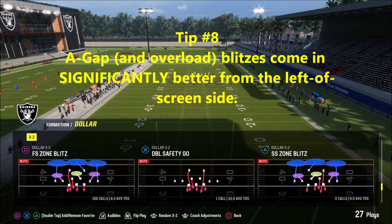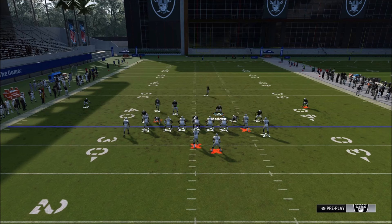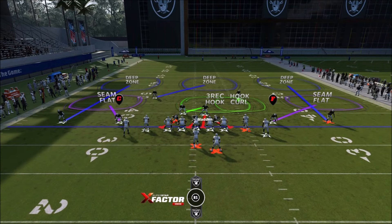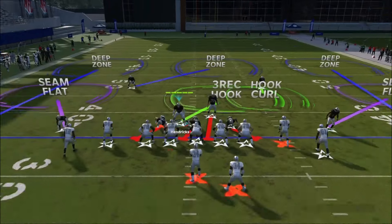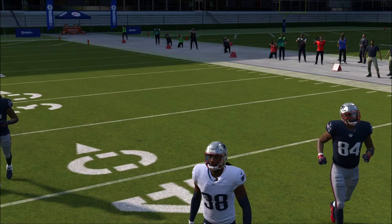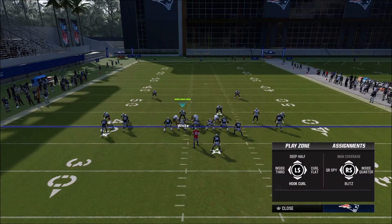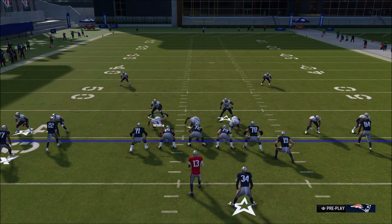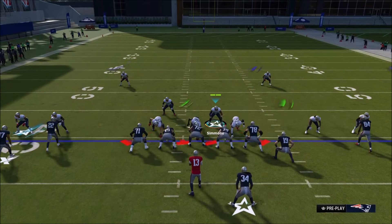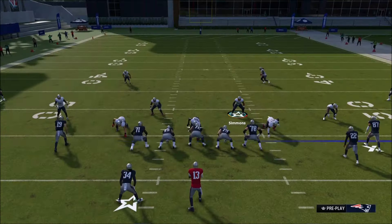The next tip is about blitzing and why it's important to blitz from the left versus the right side. We'll flip the play and set up as if blitzing from the left — you'll see it doesn't come through, it gets picked up way too easily. But when we try from the left side — press pinch, shade down, do whatever we want with the free safety — the A-gap just screams through from that left side.